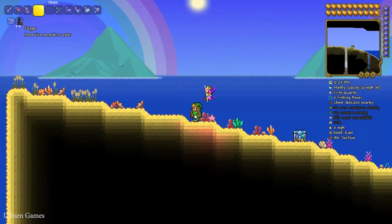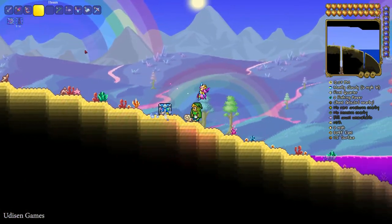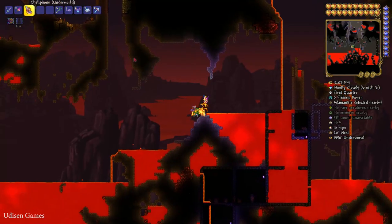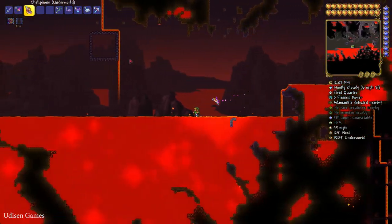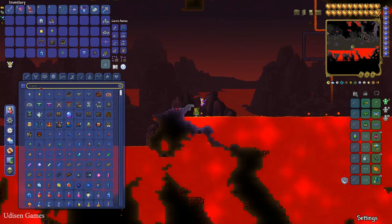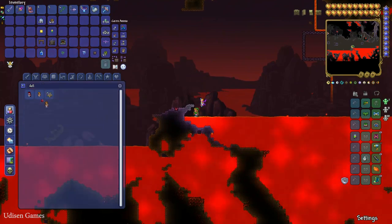You can obtain the Flipper potion in two main ways. Way number one — I prefer this method because I love it. Go into the Underworld and kill different creatures which lurk around.